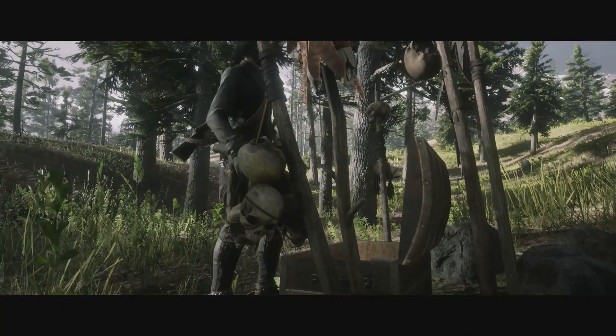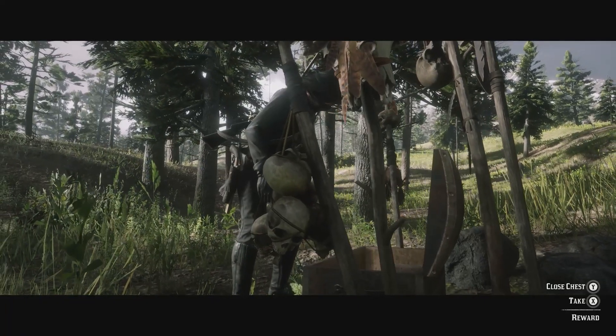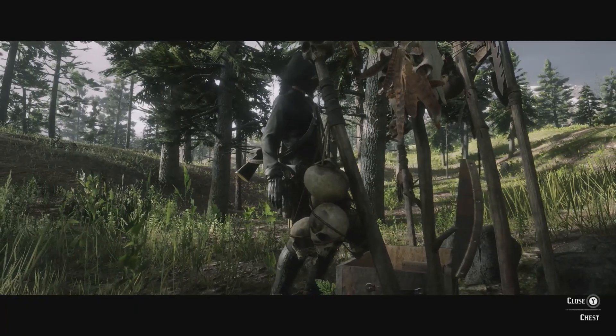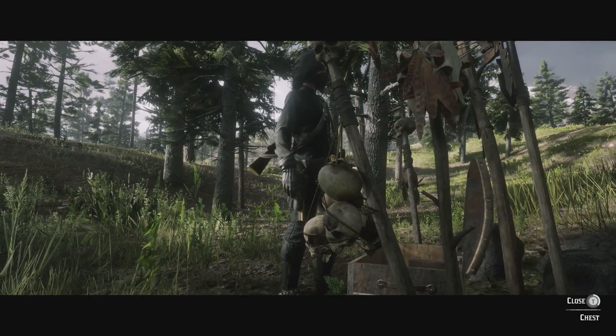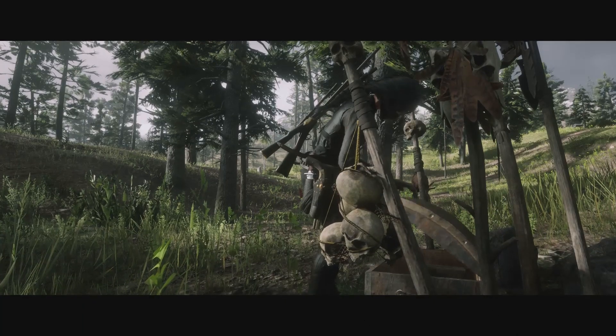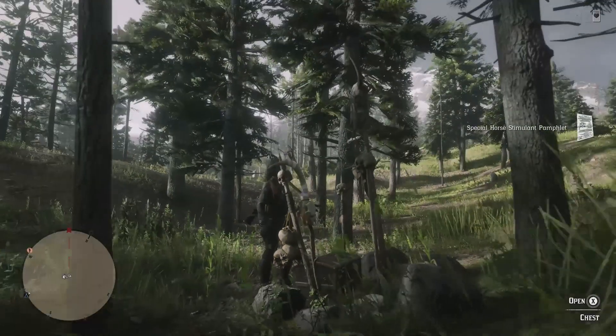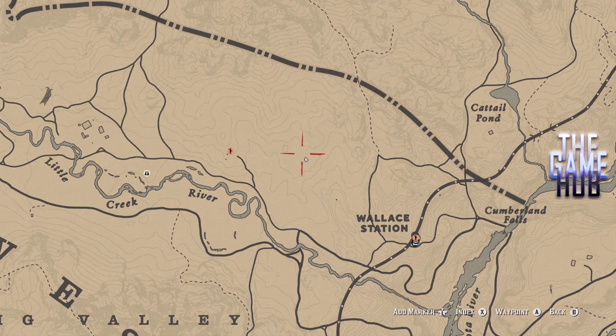Also, if you switch vibration on, it does vibrate as you get closer to your treasure. The only time I have vibration on is during a treasure hunt — other than that I turn it off; it's annoying and it drains your batteries. So let's bring up the map and show you all four locations. Here we are: location one, location two, location three, and location four.